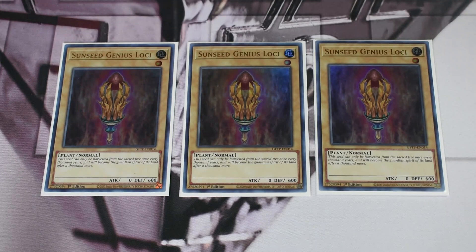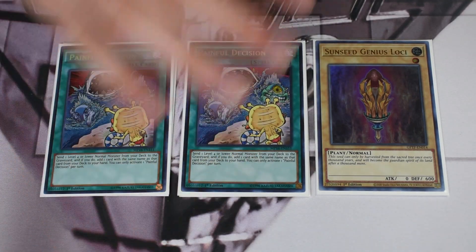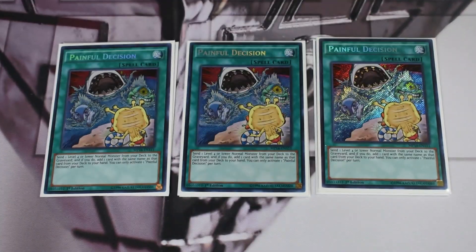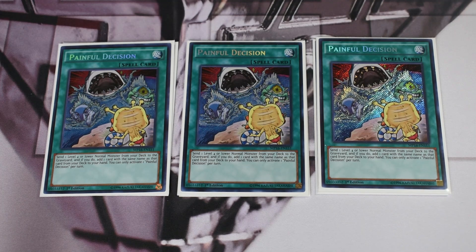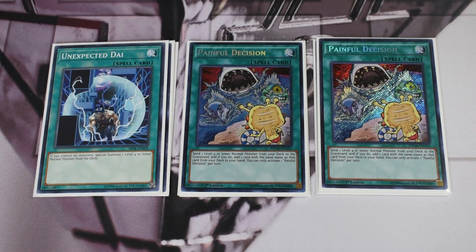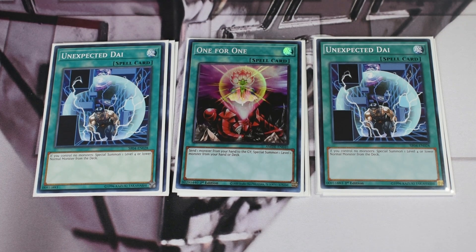Starting with the main deck, we have three Sunseed Genius Loci — the best one-card starter in the deck; this vanilla level-one monster does everything. After that we're on three Painful Decision. I like this starter a bit more than Unexpected Die — Unexpected Die is free and doesn't take your normal summon, but we have a few things that can conflict with it depending on how you sequence the adventure engine. The last starters are two Unexpected Die and one One for One.